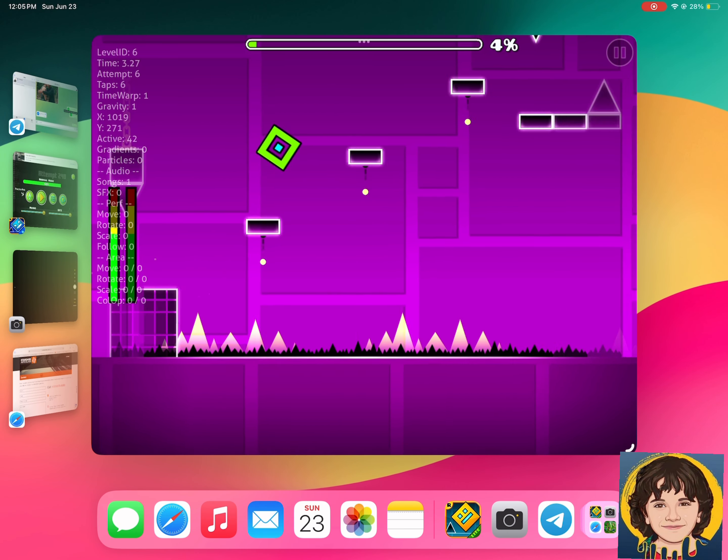The upside-down rocket ship is completely inverted. When you let go it normally goes down, not up, but when it's upside down it goes up and not down.